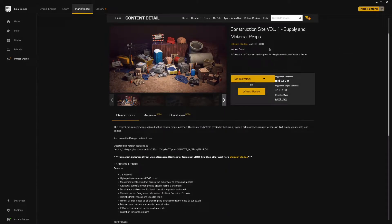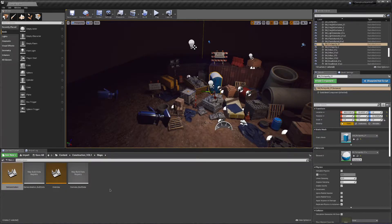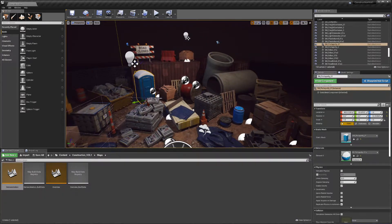Epic just added the Construction Site Volume 1 to the permanently free collection. It's a collection of meshes for a construction site, and you can edit your project and you'll get two maps — one is the preview scene where you get them all in one pile, and the other one is the overview.